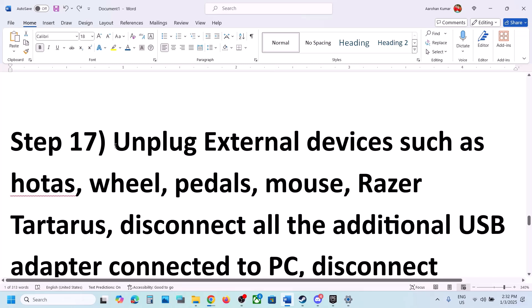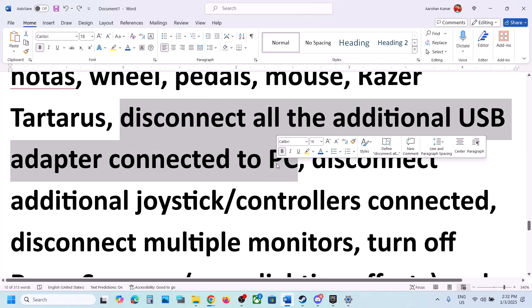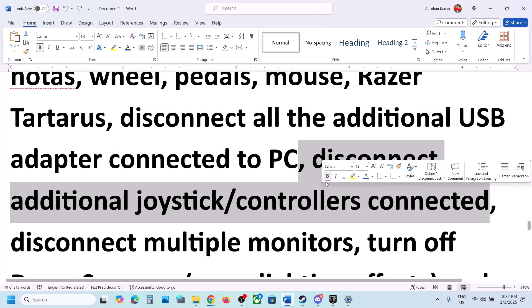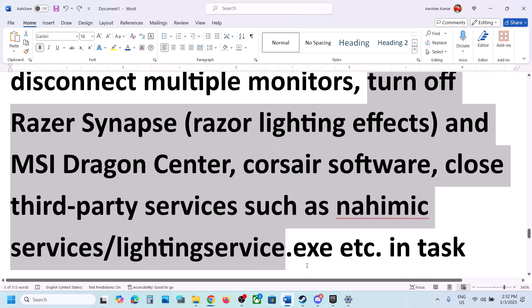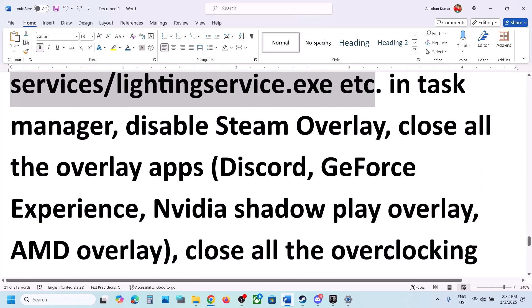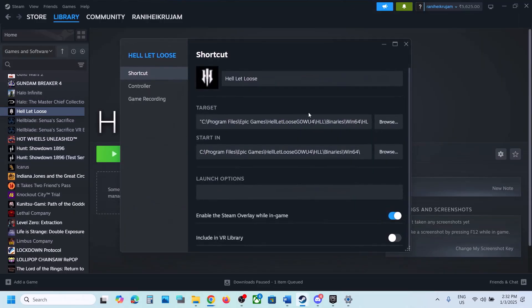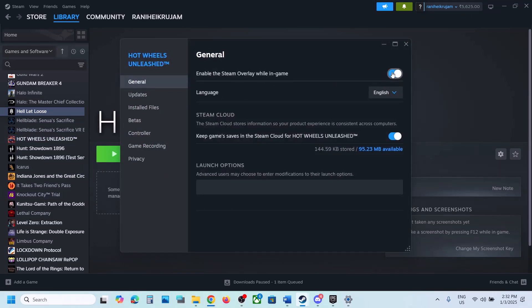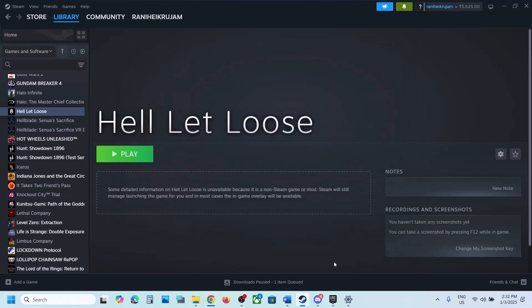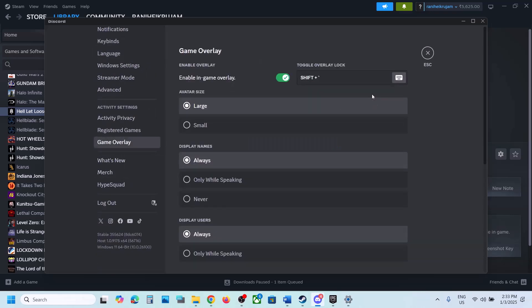Next step: unplug all external devices you're not using — motors, wheels, pedals, USB adapters, extra controllers. Also disconnect additional monitors and try launching the game on a single monitor. Close any third-party services or applications running in the background. Disable the Steam overlay by right-clicking the game in Steam, selecting Properties, and turning off Enable the Steam Overlay While in Game, then check.